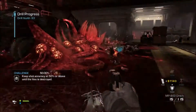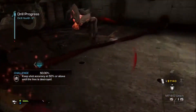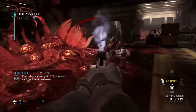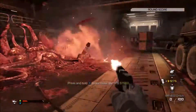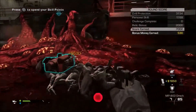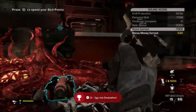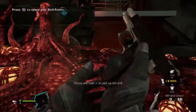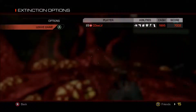For the very final step, go to the extinction game mode and complete the first hive. Once you complete that you will get extra XP — more XP than before — and also you'll get an achievement. On the bottom of the screen I've just got the achievement, so that's basically the end of the video. If you guys did enjoy, don't forget to rate, comment and subscribe and check out my channel for the latest Call of Duty Ghosts glitches and Easter eggs — I'll see you guys in the next one.